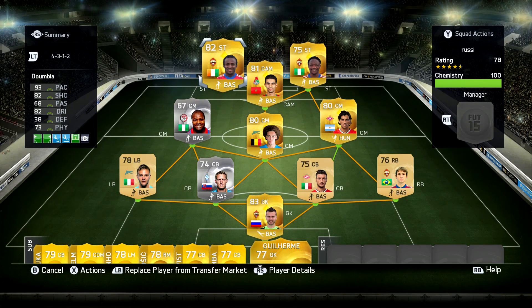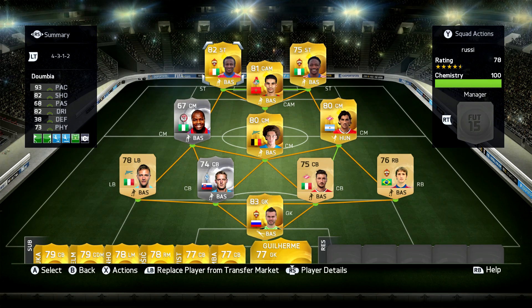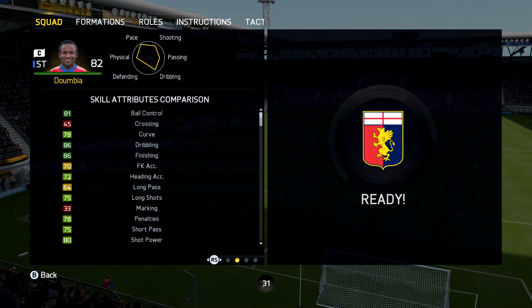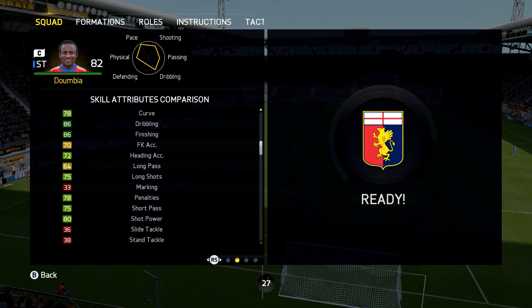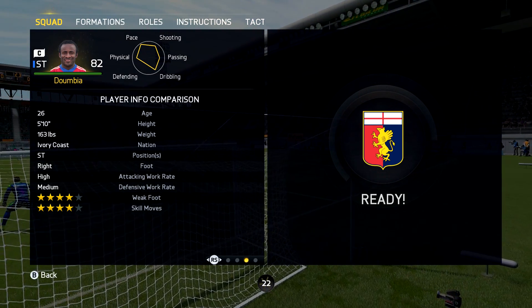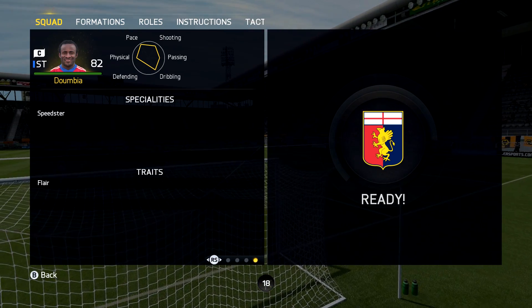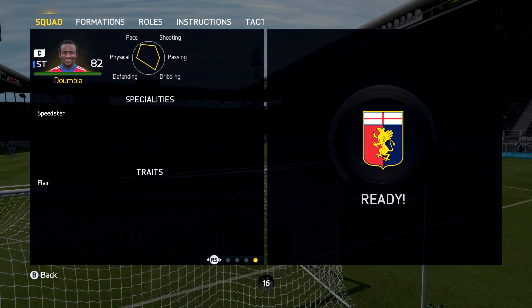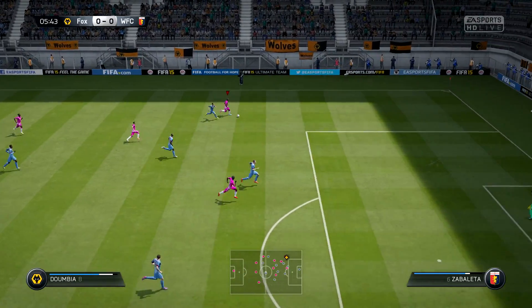Welcome back to another player review. We are going to be looking at Seidu Dumbia because he only goes for 6 to 7k. Some people might still find that expensive, but 6 to 7k should be just fine. He is cheap, but nowhere near as expensive as Storage yesterday. This guy looks very overpowered for his rating, and by looking at his in-game stats he has all the attributes that matter — pace and dribbling.